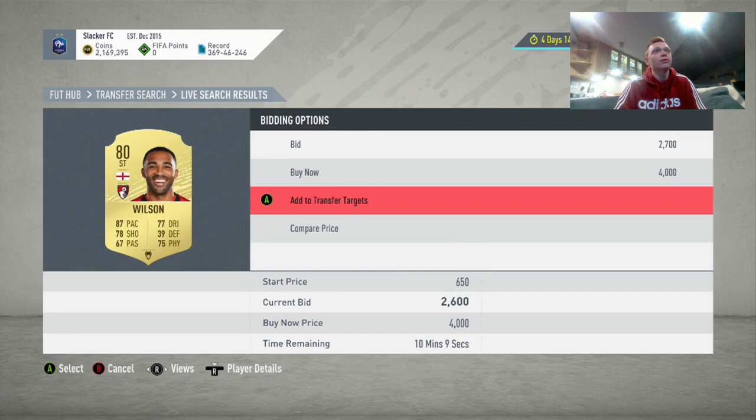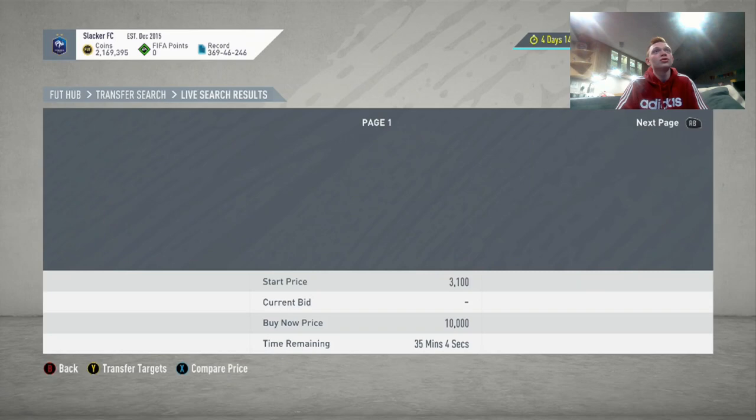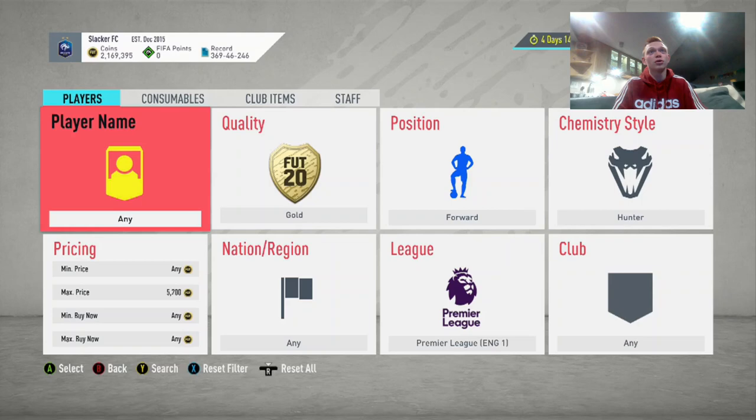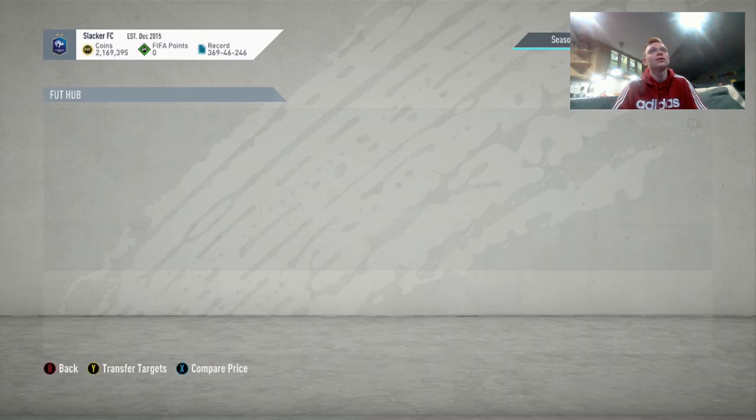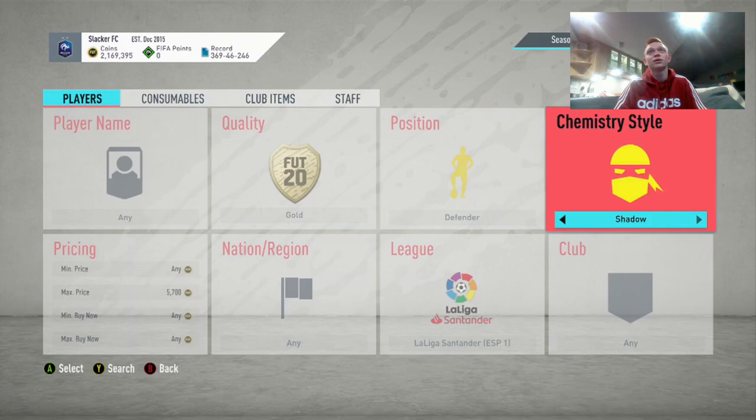We're going to see a Callum Wilson there for 2.6K, a Troy Deeney — nobody's buying him, he's terrible. A Lucas Mora — he's a really good one. Wilfred Saha is a solid one, Pepe — these are all good cards. The Premier League is the most popular, but you can also go into other leagues. The Spanish League could be pretty good — 5.2K there for forwards with hunters. Vinicius Jr. is a solid one. Then you're also going to go to midfielders with shadows and try those out.